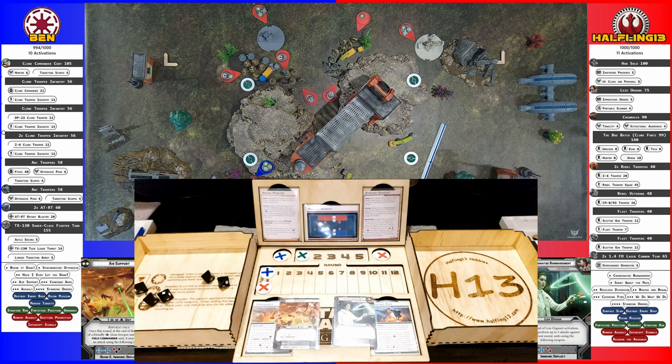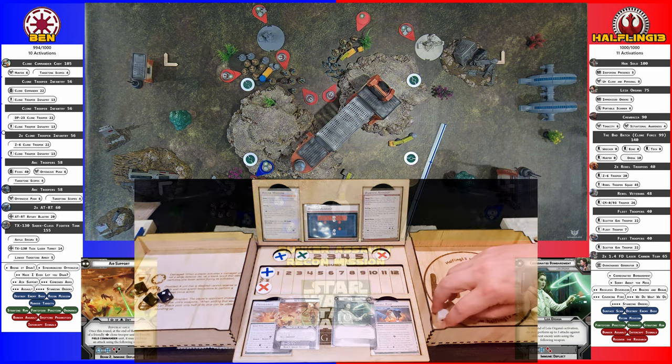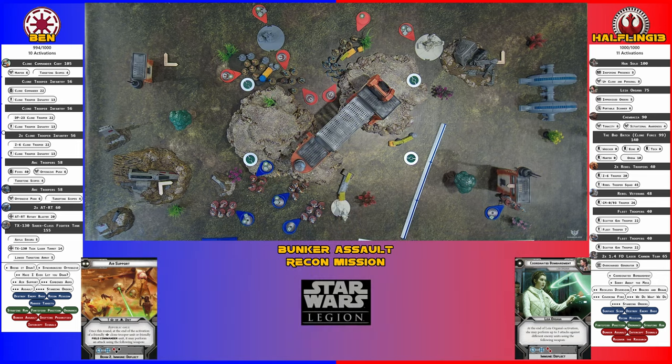The ATRT got one hit — no aim. It's a hit, so cover applies. Cover is a white die with either a hit or a surge. It does not block it. Then I make an armor save. Fleet Troopers surge to defend. Didn't save, so I lose the guy.